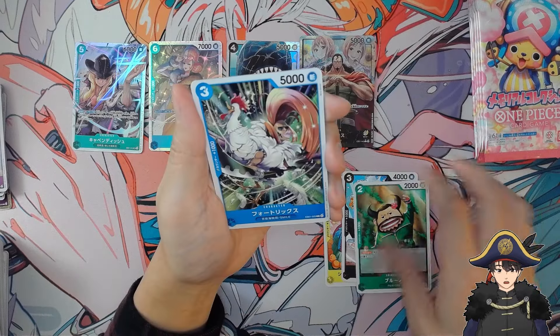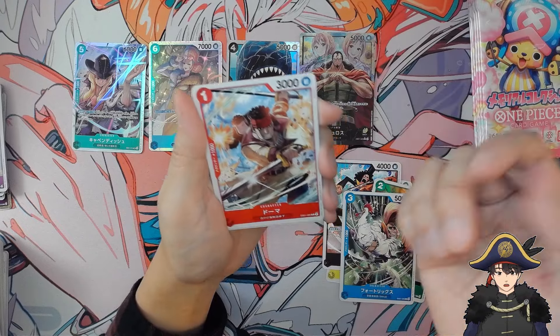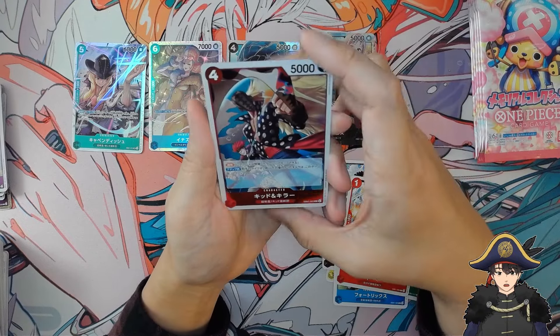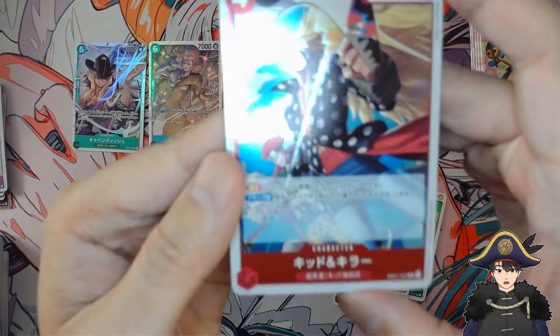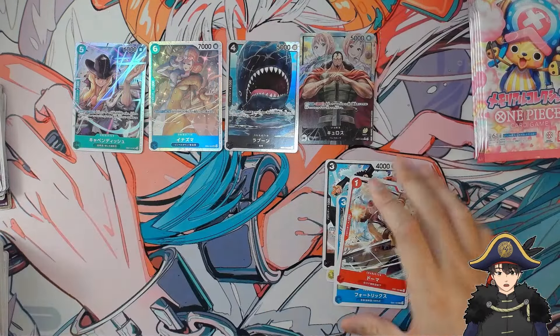Next pack. I feel like we see Brook and Blueno together a lot, but maybe that's a good sign — I think we got good stuff every pack they were in. We get Kid and Killer! This is a two-person card but just a rare. Like that old pre-time-skip Kid design.